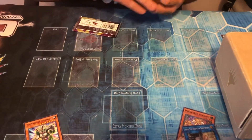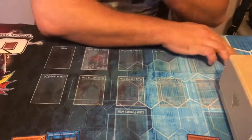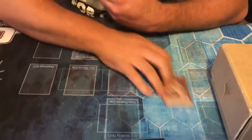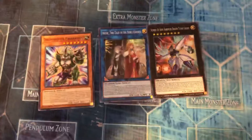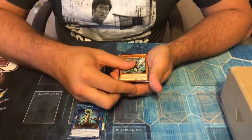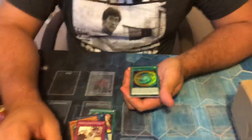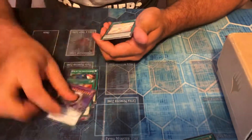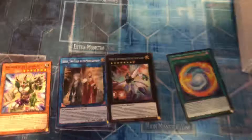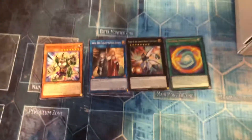This is actually sad — the only thing worthwhile is Dinowrestler and Pankratops. Don't forget Hope Harbinger — he's pretty good. Literally the only three things worth it in this pack opening so far. Last one, come on — Rise of the Salamangreats, our grave, Brave Galaxy, Orchestrated Attack... Oh my god, it's an ultra rare! It's a Thunder Dragon Fusion — thank you! Like a dollar.